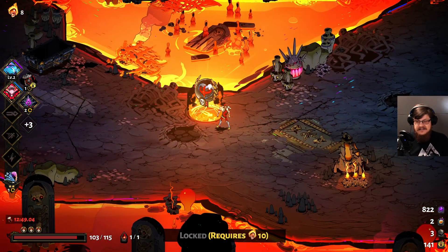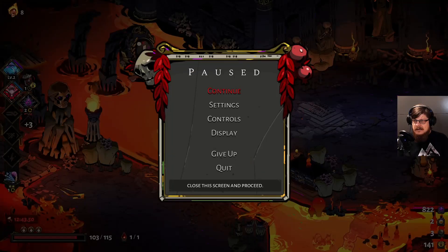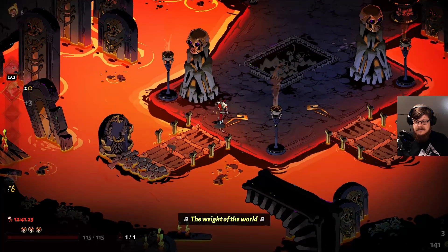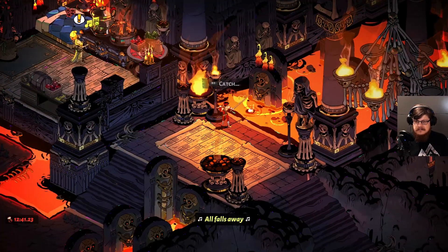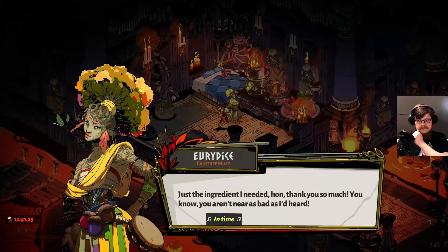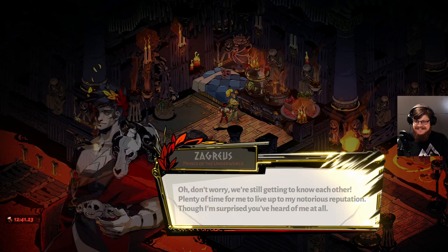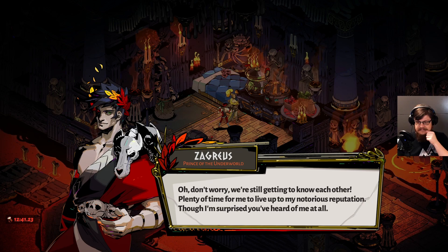We require 10 heat to go into that path, so we actually can't do it now. Let's go here and hit the fishing spot. A quick one — just a crustacean. [Eurydice:] Just the ingredient I needed, hon. Thank you so much. You weren't near as bad as I'd heard. [Zagreus:] Oh, don't worry — we're still getting to know each other. Plenty of time for me to live up to my notorious reputation. Though I'm surprised you've heard of me at all.